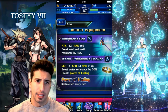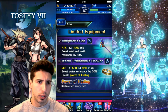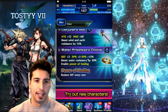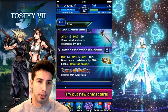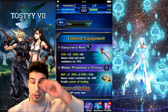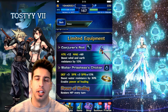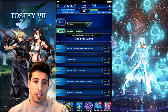There's some limited equipment here. The Conjurer's Rod has attack 12, magic 60, and boosts wind and earth resistance by 15%. Then there's the Water Priestess Choker, an accessory with defense 3, spirit 3, boosts water resistance by 30%, and enables Power of Healing which restores MP every single turn. The choker can actually be good for fighting bosses that deal heavy water damage.